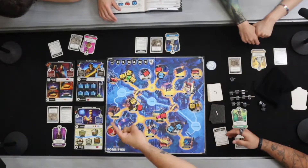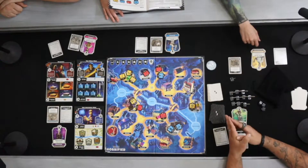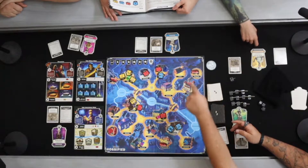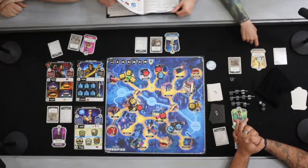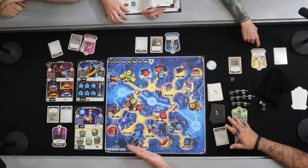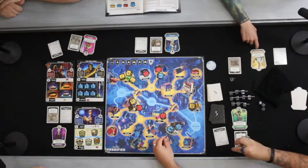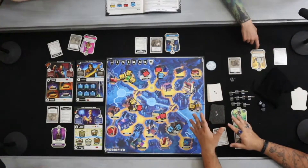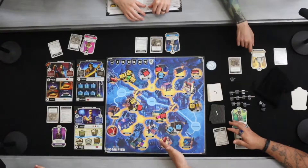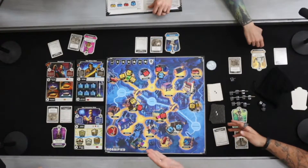We are going to be fighting against Dracula, the Wolfman, and the Invisible Man. Each of them have different tasks that we need to complete on this board in order to defeat them. For instance, Dracula has four coffins surrounding the entire city. Our goal for Dracula is to go to these locations and destroy these coffins. After we destroy the coffins, we can then defeat Dracula by being in the same space.